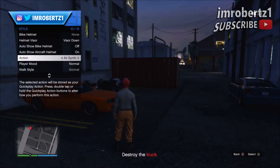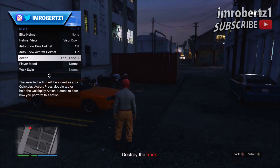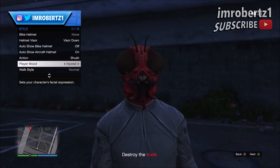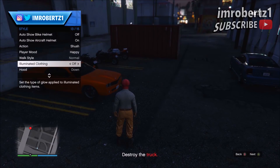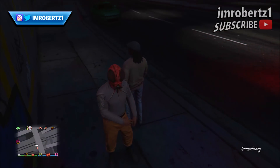Once the job starts up, hold down select, go to Style, then Action, and hit right on the d-pad for about 10 seconds. Now go to Player Mood, then hit right on the d-pad for about another 10 seconds. Now go to Illuminated Clothing, then hit right on the d-pad for about 10 seconds, then wait to get kicked for idling. When you spawn online you should have the joggers.